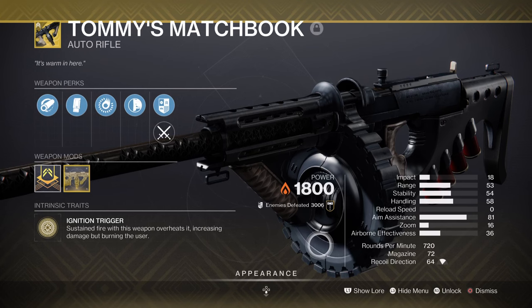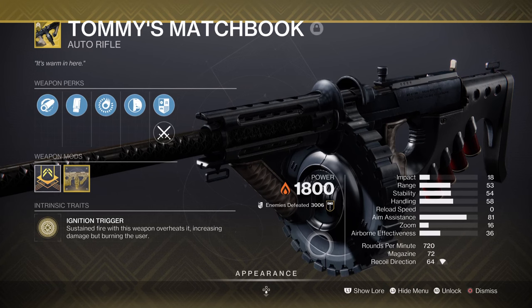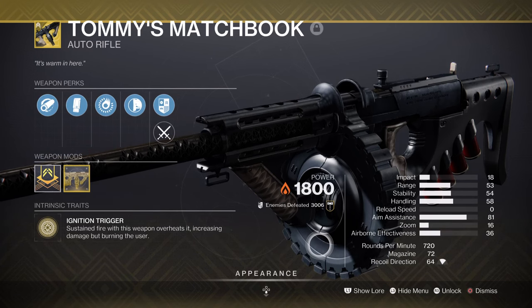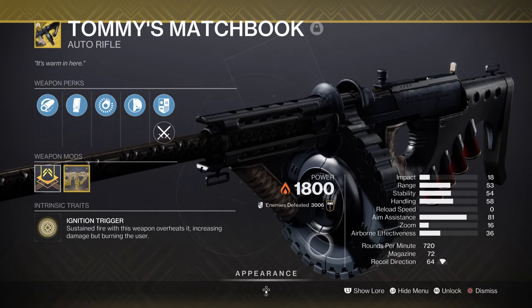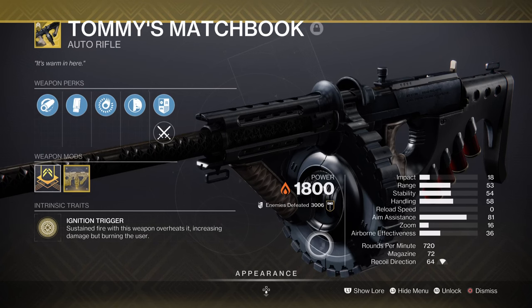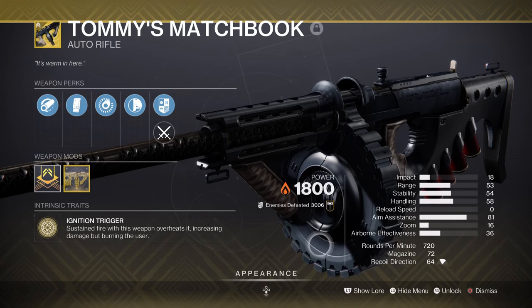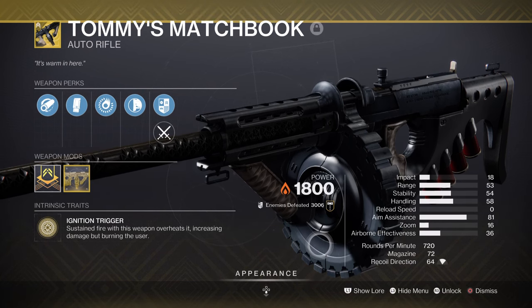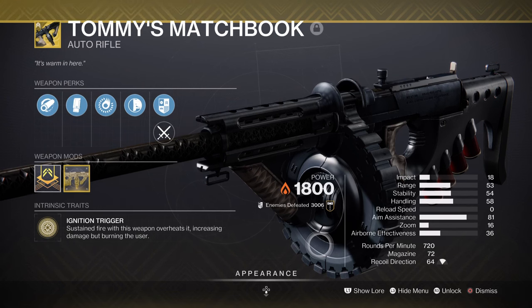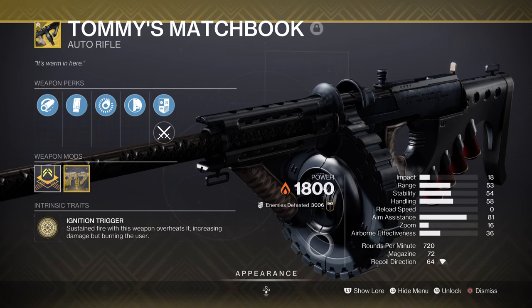For weapons, we have Tommy's Matchbook, which is a solar weapon that not many people use, although it has now been drastically improved. Although the weapon drains the user's health down to critical, it will in return grant the user a massive damage boost and Scorch targets at the same time. Since the seasonal mods allow users to Scorch anyway, it doesn't apply as much to the weapon. Although if you can get yourself raging in the process, you can explicitly apply some extra heat to whatever target you're against. I recommend you use ADS a lot more here, since it's a lot safer to activate your perks instead of relying on the hipfire method, which would apply more damage as well.